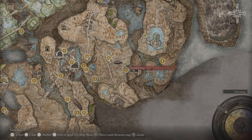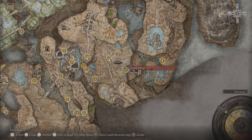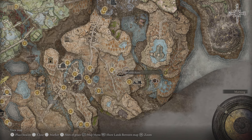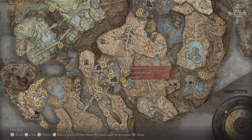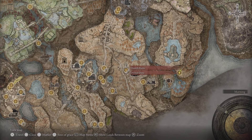Before that is Bonnie village — there are a lot of items there, you might want to look around. You come through and drop down to get here. High Road Cross is the main location; you just go right from there to Moorth Ruins.